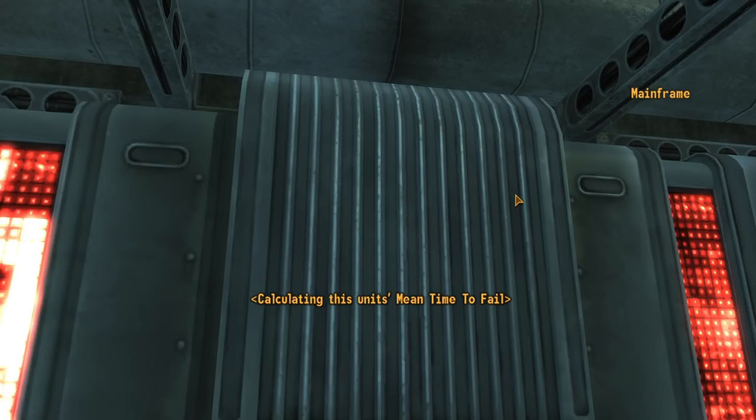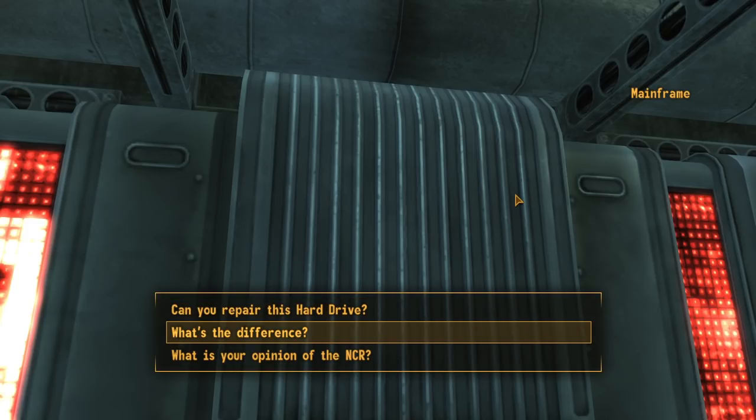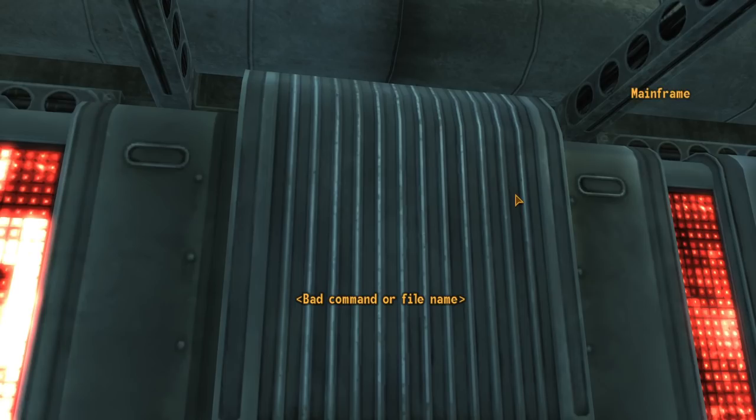Calculating this unit's mean time to fail. Wait, you're calculating how long it'll take for you to fail? No. We are calculating the mean time to fail — that is the average. Let me explain. What's the difference? It's the average. What's your opinion of the NCR? Bad command or file name. Okay, I understand that.